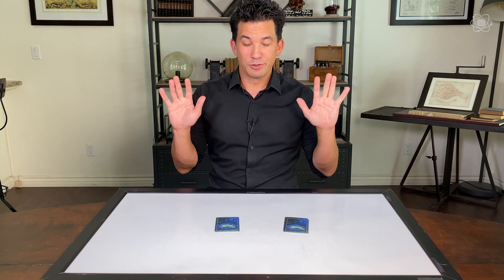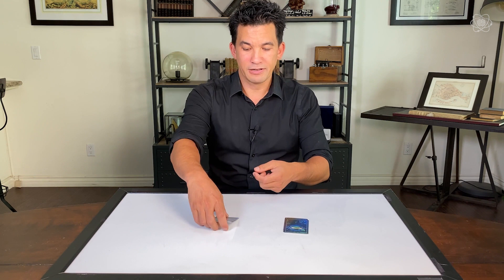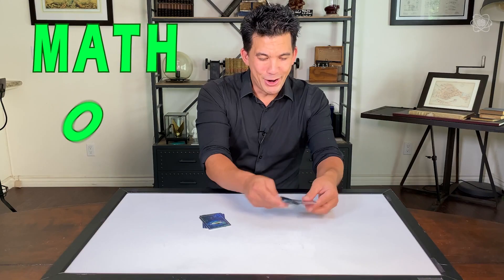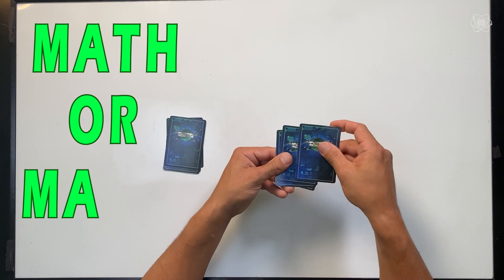So you don't have to follow my lead on this — just every time you spell a new letter, move one card from the top to the bottom. Let's get started: M, A, T, H, O, R, M, A, G, I, C. All right. Now I put the piles down.